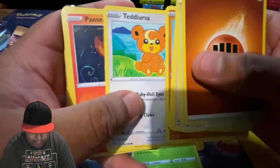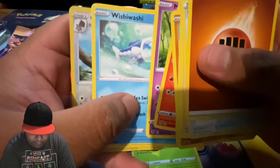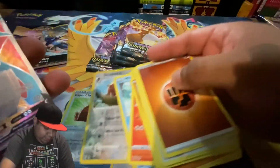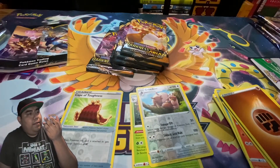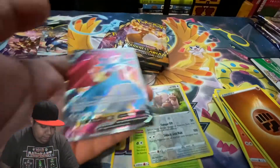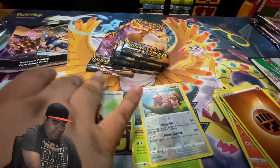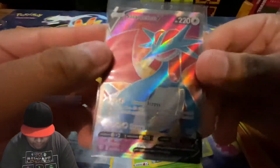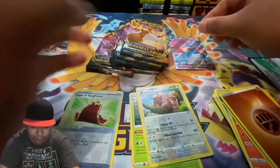Trapinch, Jolteon, Pancham, Wishiwashi. And we got the Salamence V — but not the Wishiwashi. Last time we got the rainbow one, the VMAX. We got the regular V — looks pretty good. I always liked the foiling, the one that has texture on it.